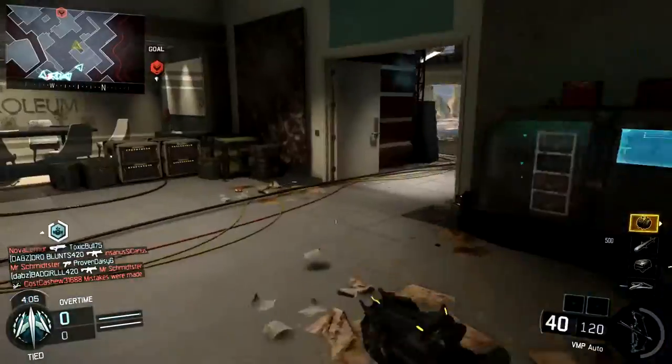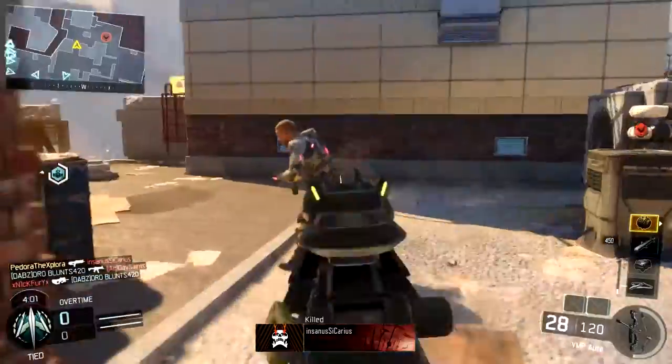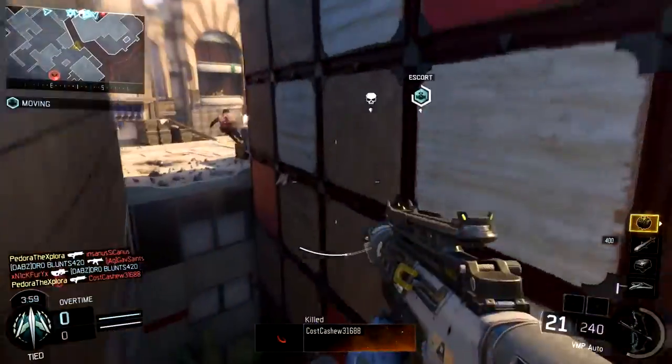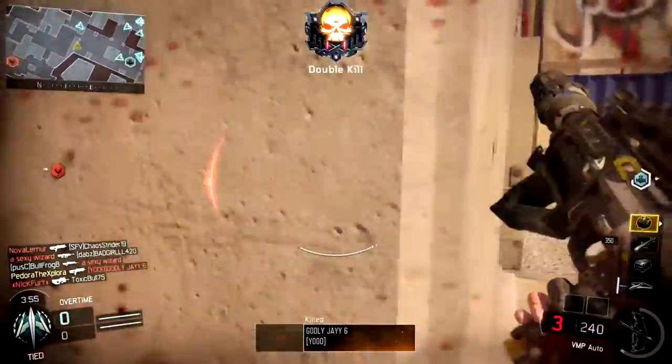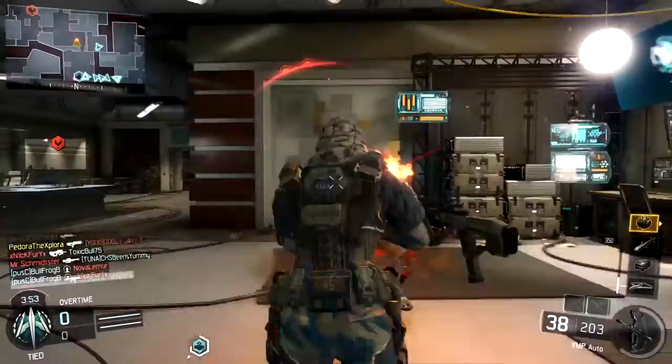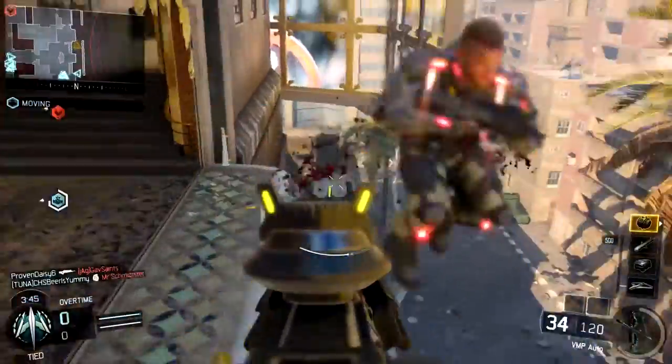The second main reason is that it's very easy to force 4 rounds in Safeguard. As you know, the first 2 rounds are 5 minutes apiece, and if those end in a draw then you go into overtime, which also has the potential of being 5 minutes long. This gives you the potential to have a 20 minute long game, and the more time you're in the game the more kills you're going to be able to get.